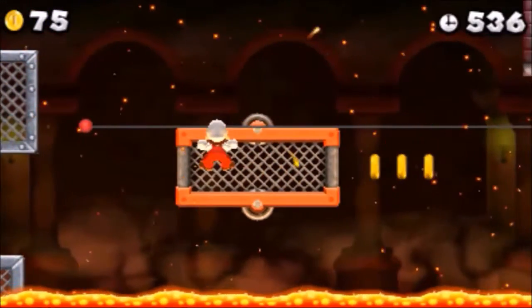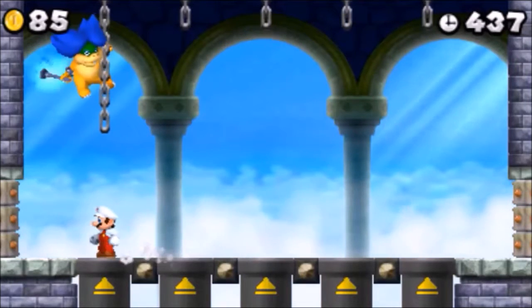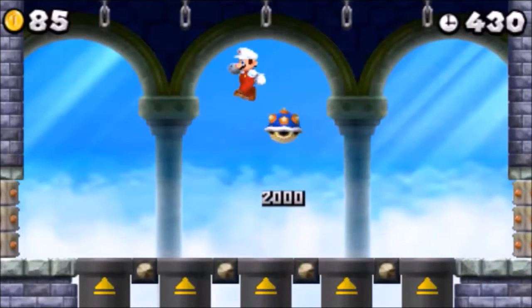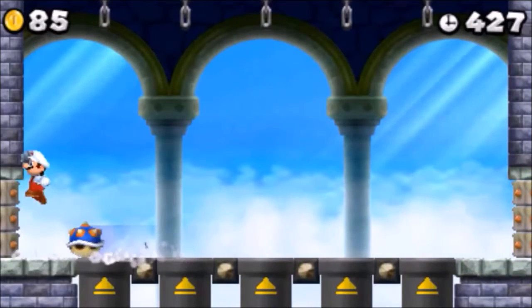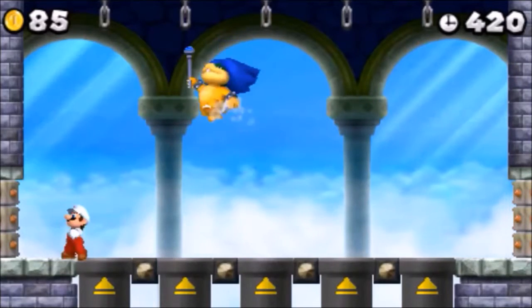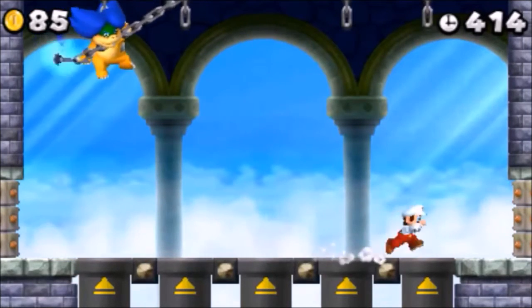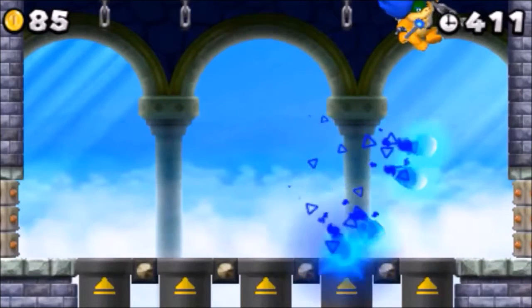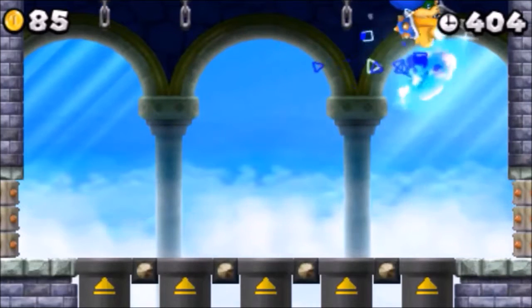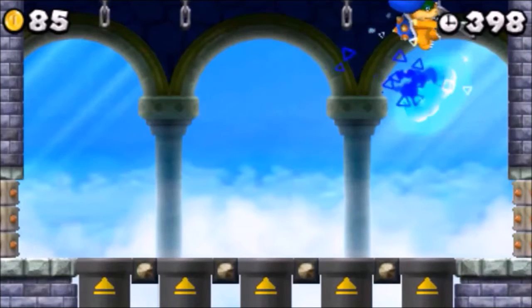Once Mario gets past all that and reaches the door at the end, he'll make his way to Ludwig, and the boss battle will begin. To win, Mario must use the cannons to shoot himself into Ludwig, who will be hanging from chains in the air, then stomp his head while he's dizzy. Once done three times, Mario is the victor. Of course Ludwig fights back — he'll shoot wand blasts at Mario, and the more damage he's taken, the more blasts he'll fire. This level is really fun, with an epic boss fight — a perfect combination. World 5 Castle, fourth place is easily yours.